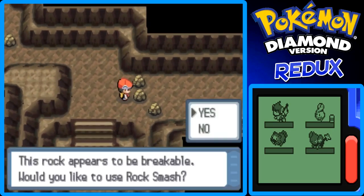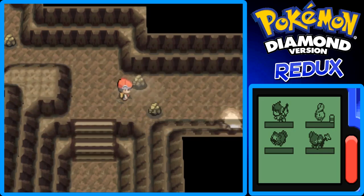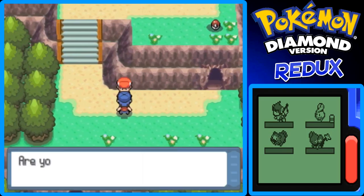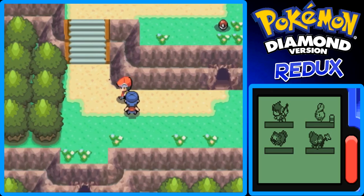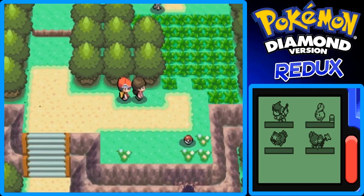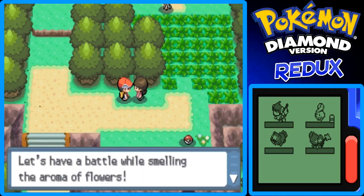This rock appears to be breakable. Do you like to use Rock Smash? Yes, we would love to use Rock Smash. And look at that, we can actually get through here now, which is nice. So now here we are on Route 204, still the same route I believe. Let's talk to this youngster. He says if you only have the same type of Pokemon, you'll have a hard time against types that it's weak to. I know, I'm raising different types.